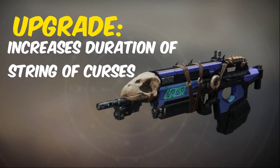The Bad Juju catalyst is obtained from the Tribute Hall after collecting and placing 45 tributes. The upgraded catalyst extends the duration of the String of Curses perk.